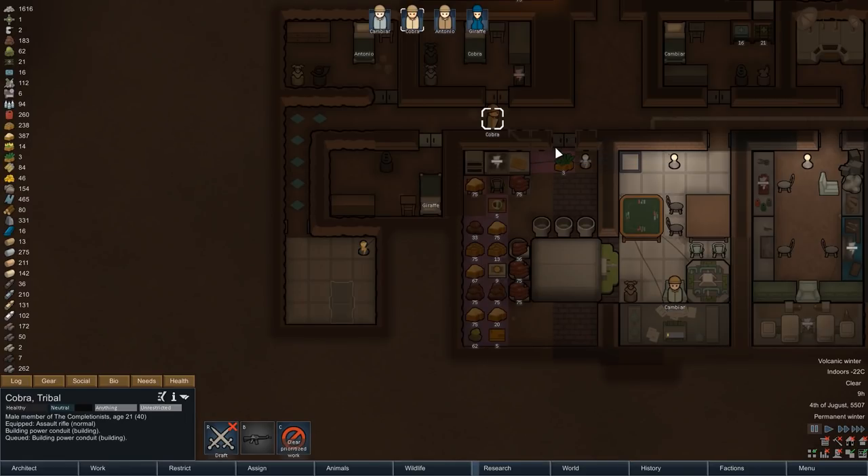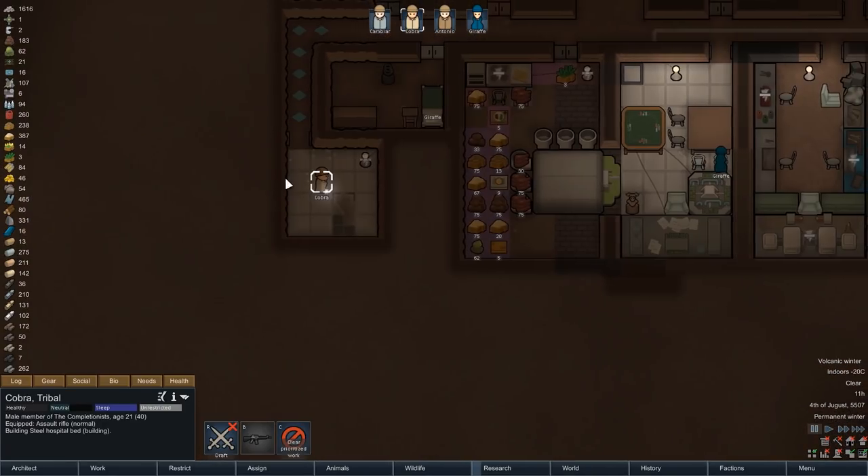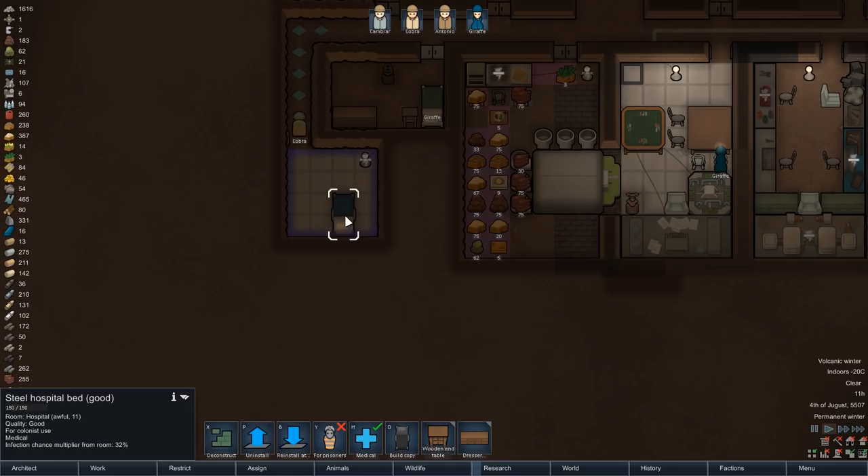We can now begin constructing our hospital equipment, including some conduits to give the light some power. Cobra can construct the hospital bed, and a few seconds later it's finished and of good quality.